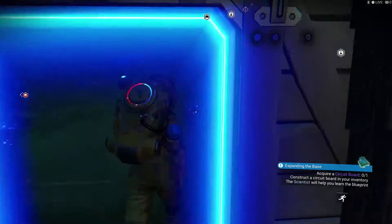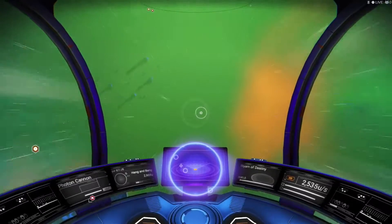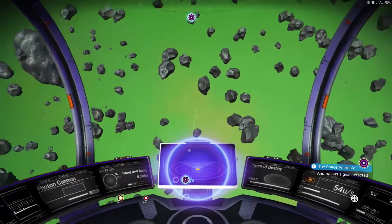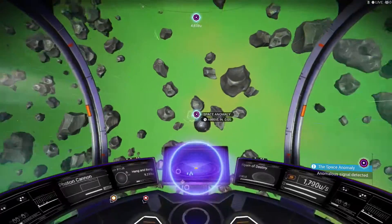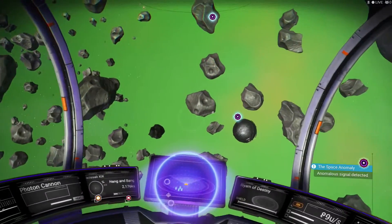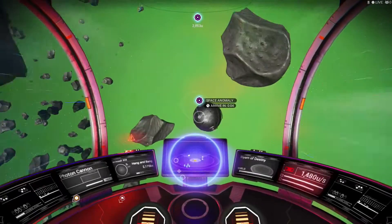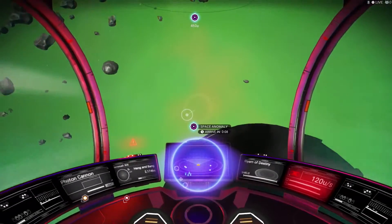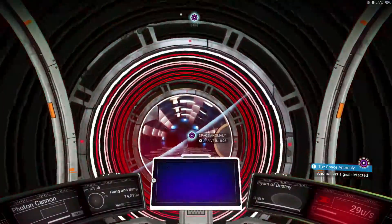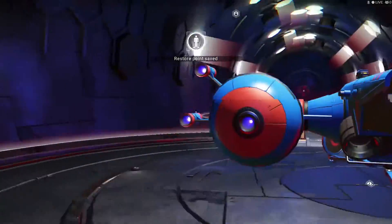Let's go up to the space station, see if we can get one of these guys. Actually, I want to see if there's a space anomaly over here too. Where is it? Alright, so let's go there first — space station in proximity. There we go, we're in the space anomaly — that's what I'm talking about, baby!